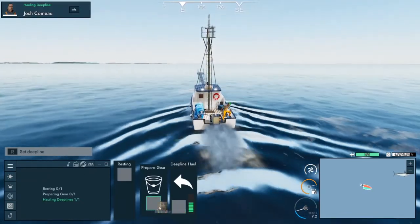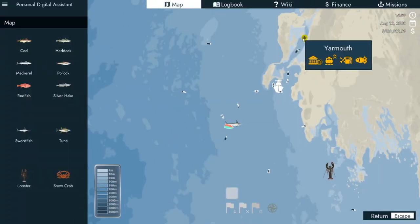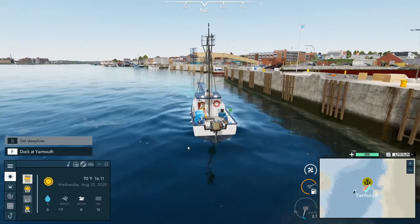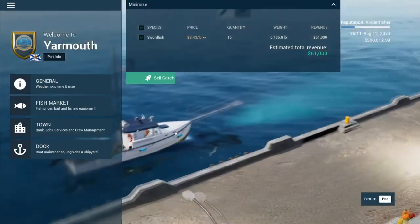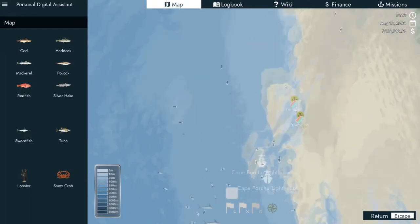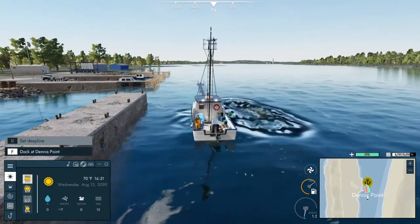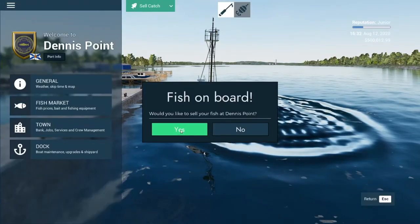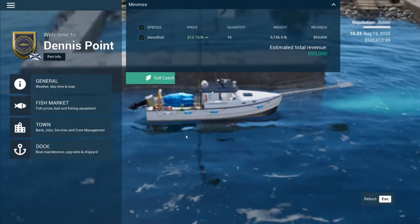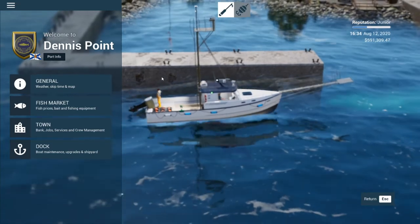We're going to go ahead and haul back into port and see how much we're going to get for these fish. We'll go to Yarmouth and see what they'll buy the swordfish for. They're offering eight dollars — no, we're going to go to another port actually. Let's go to Dennis Port. They're offering thirteen dollars, so that's a little better. We'll go ahead and sell it — that's going to give us another $93,000, which puts us close to $600,000.